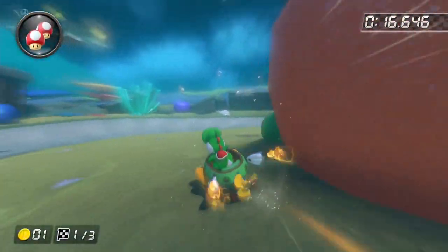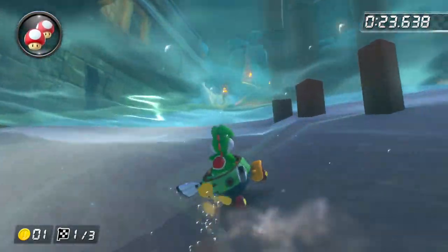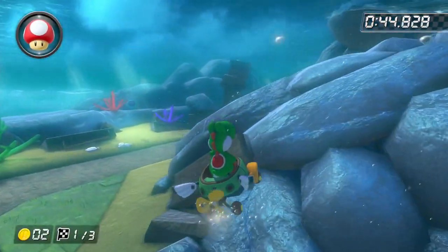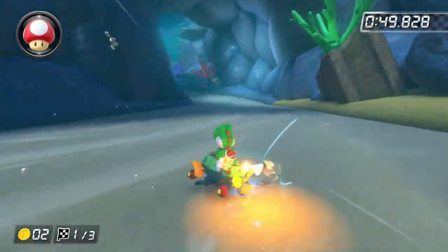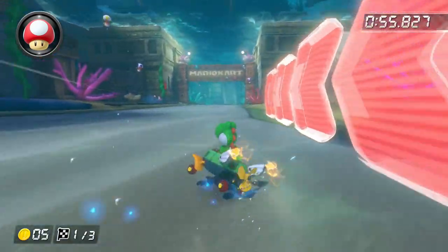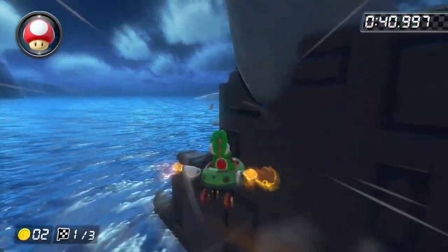I don't know what it is about the new tracks, but Piranha Plant Cove is definitely a great one. I'm pretty sure this track came from Tour, but wherever it came from it's a good one. The shroomless shortcuts definitely add a lot to this track, and the route changing every lap is very cool. This is one of the tracks that's not just another Mario Kart track — it actually has a good theme and it sticks to the theme nicely. It's even got a glider section which Mario Kart 8 Deluxe loves to include. So this track is getting an A tier.